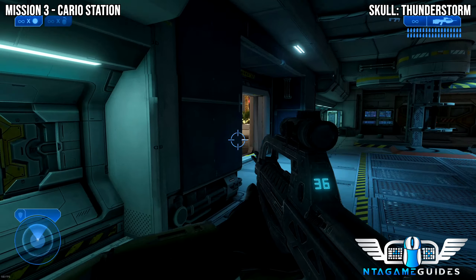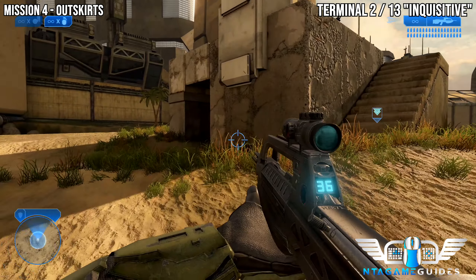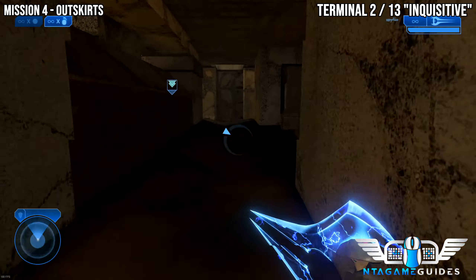Now the last thing for this mission — we're going to get the second terminal. This is located just before we go into the main tunnel. In this bunker there will be a rocket launcher either above or below, and a sniper rifle up top as well. Go in the bottom to find the terminal.